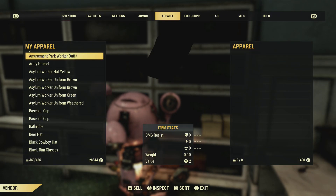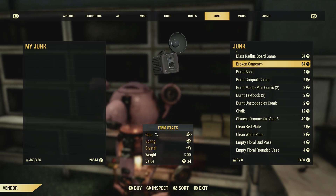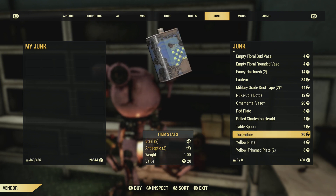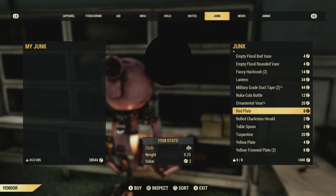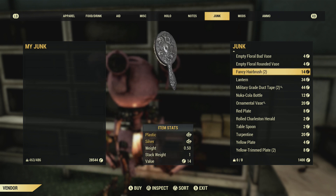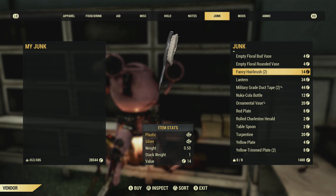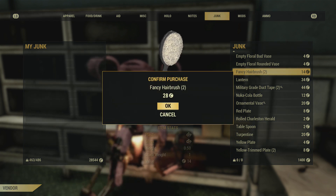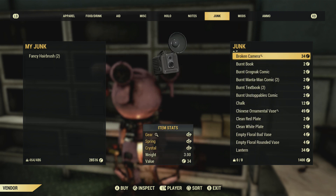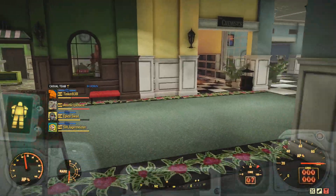Now you can't actually bulk silver, unfortunately — that would be the quickest trick. Just go through items and look for silver. Not all vendors will have silver, but there's some here. Fancy hairbrush — two hairbrushes in my case. We're just going to go ahead and buy those. Then let's move on to the next vendor.